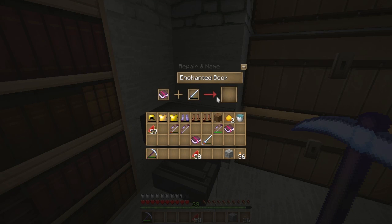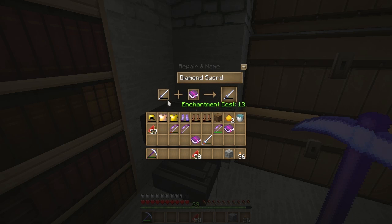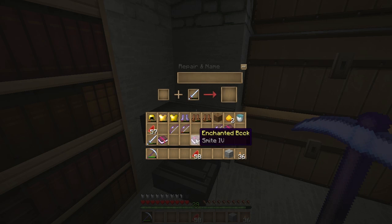Putting it the other way around, getting to Looting 3 is going to cost me 13 levels, which isn't bad. For these two bows that's going to cost me 13 levels, or if I put it the other way it's 9 levels to get Power 3. I'll do that last since it's probably the one I need least. Let me check if I can put Smite on this...